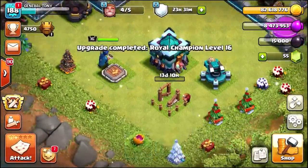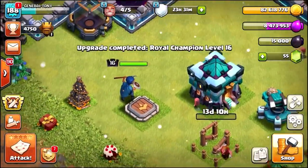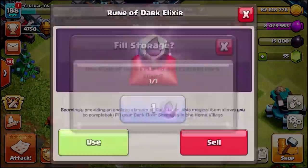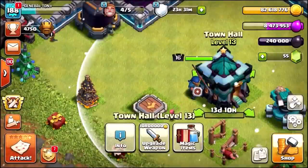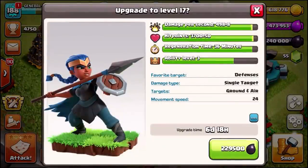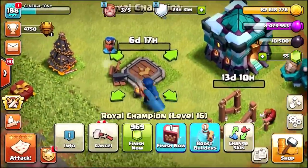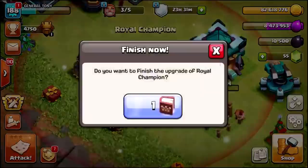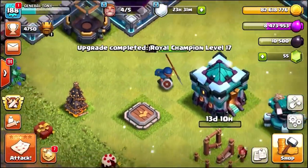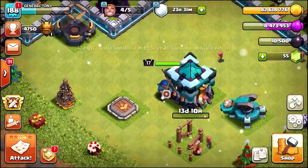Level 16 Royal Champion. Let's go to level 17. Another rune of Dark Elixir — honestly, this is just insane. Upgrade for 229,000 Dark Elixir and we are going to get ourselves a level 17 Royal Champion. So we've now run out of Dark Elixir.